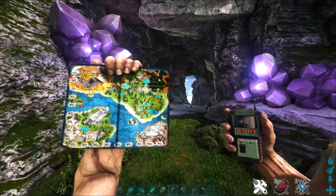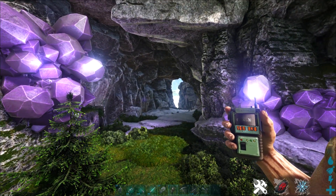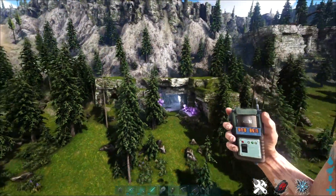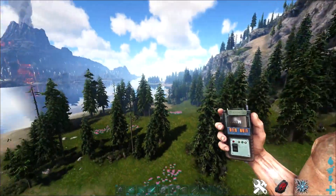This area over here, as you can see on the map and the coordinates on my GPS, this is what the cave looks like from the outside. You'll see there are these purple crystals — it's really hard to not notice them. You'll kind of know this is the cave you need to go into. It's near the beach, and from the beach you'll be able to see inwards into the cave.